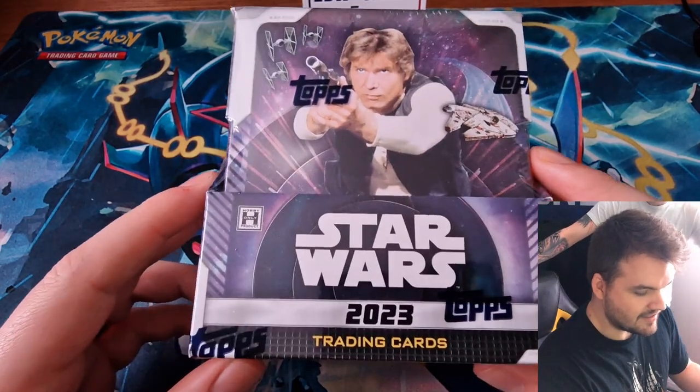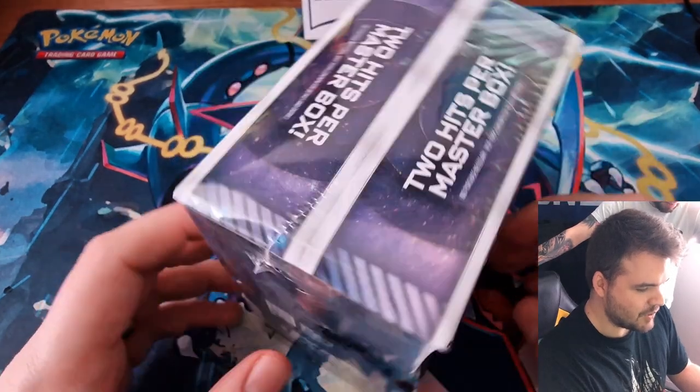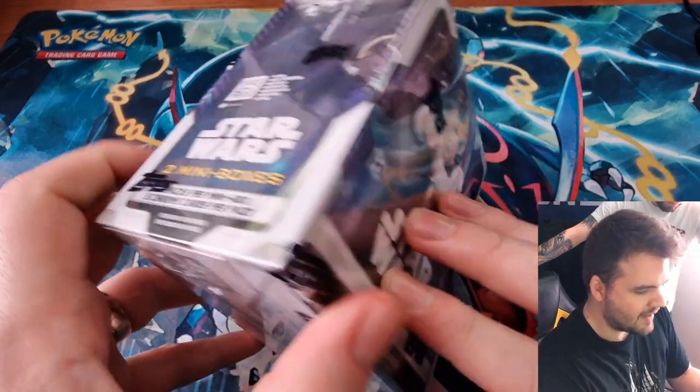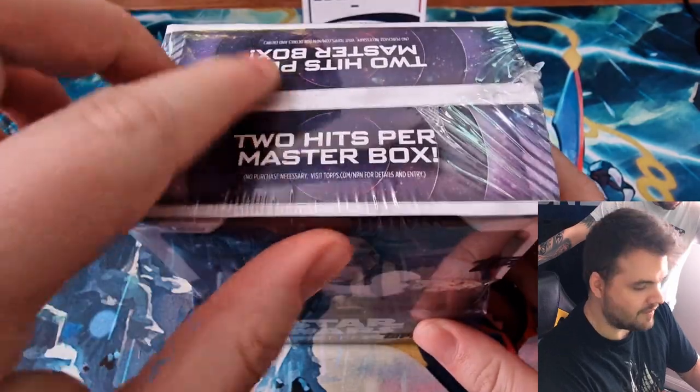It's Star Wars Topps Finest in its latest 2023 edition. The way this one works is there's two mini boxes in here. You've got six packs per mini box and five chrome cards per pack, and two hits per master box, so there is a hit in one of each of these.